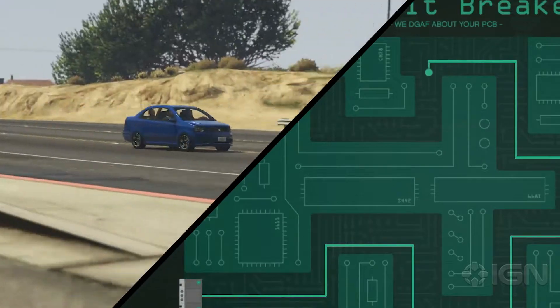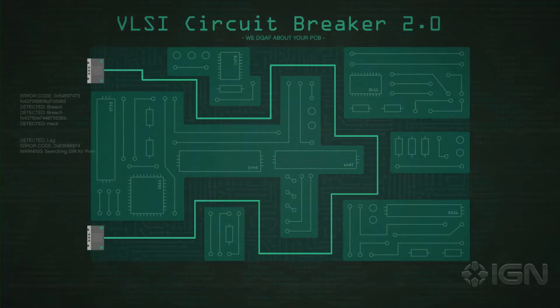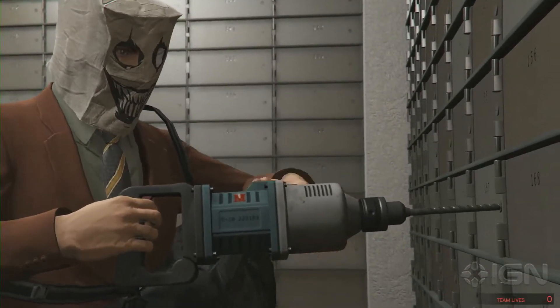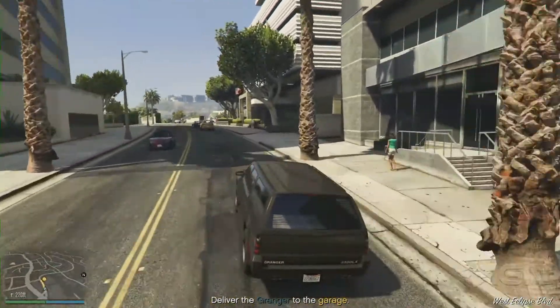One player drives Lester to the bank while the other completes the hacking minigame. By the way, the person that does the hacking minigame should also play the part of the Driller in the next mission — more on that later. Once you've arrived at the bank and hacked the system, Lester will have you drive a Granger with all your gear back to your apartment.